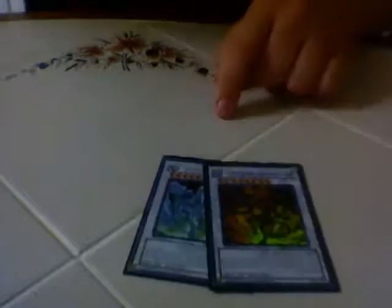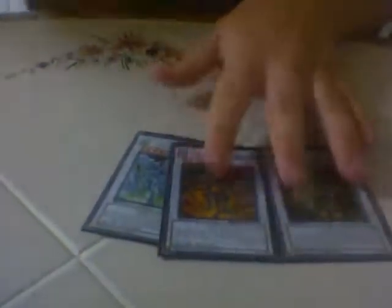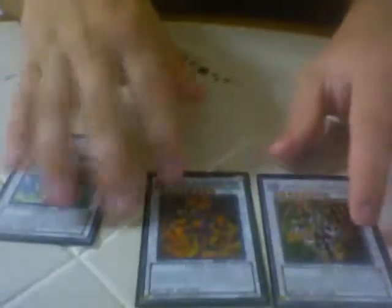Stardust — staple. Red Dragon — staple, or just pure awesome. And Thought Ruler. When Scrap Dragon comes out soon enough, we're probably gonna replace Thought Ruler or Red Dragon with him, because he's nice. Thought Ruler negates stuff and whatnot. Maybe we'll take out the Ascendant.